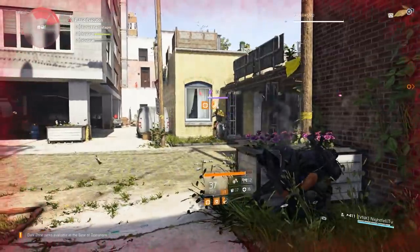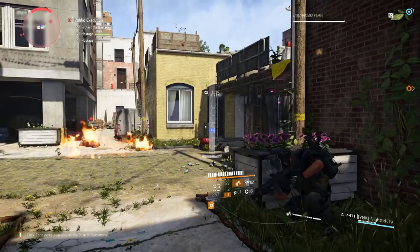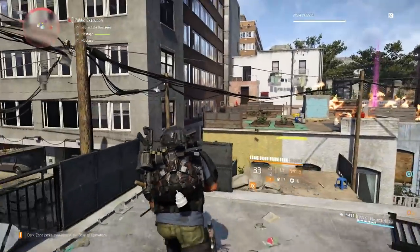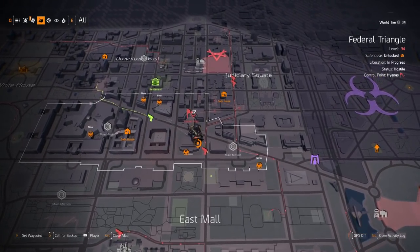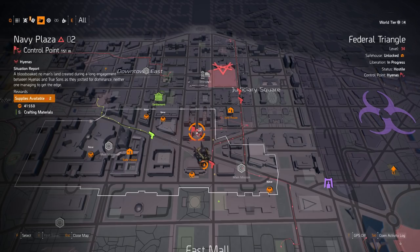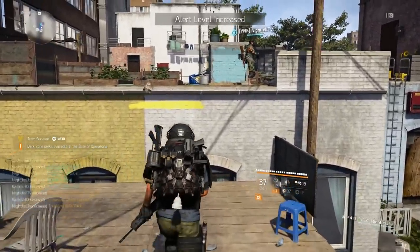Once you reach World Tier 4, a brand new mechanic involving control points is going to appear. Previously, when you took enemy control points and established your own, you just got a supply room with a bunch of rewards. But now with World Tier 4, control points work a little differently. When you open up your map and look at an enemy control point, it'll have a level number next to it. You can advance these levels, and if you beat a control point at level three or greater, you will get a blueprint every single time — and that blueprint can be for a random piece of armor, a weapon, or importantly, an attachment.